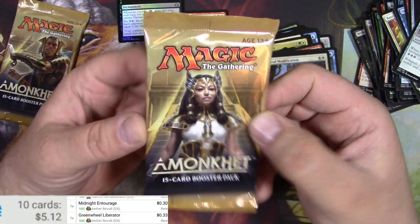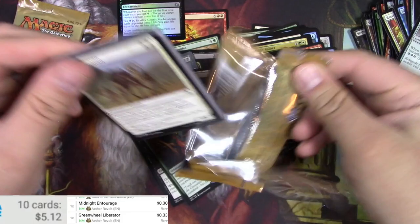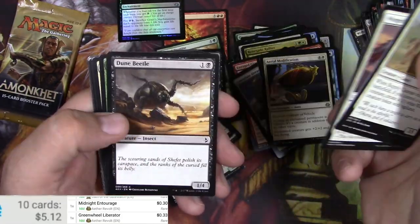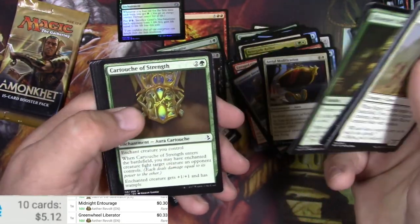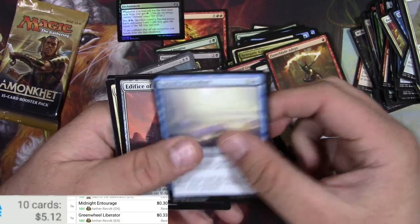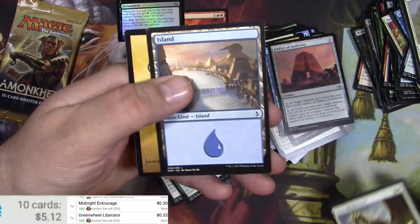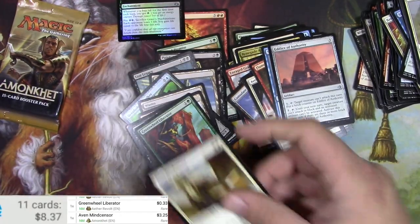Amonkhet — last chance for today, last two chances. Still looking for a Mythic here at this point. Manticore. Dune Beetle. Sand Worms — you hate them, right? Flame Blade Adept. Sacred Excavation. Edifice of Authority. Haven Mine Censor. Nice reprint. No Foil there. Three bucks for the Mine Censor.